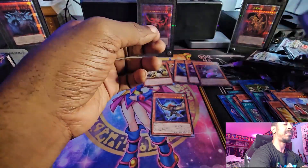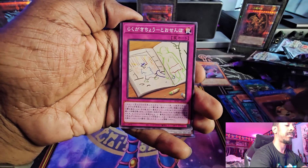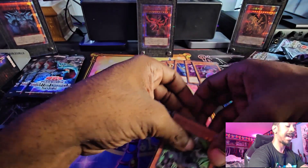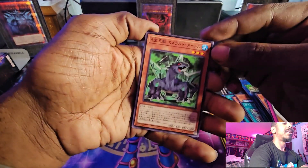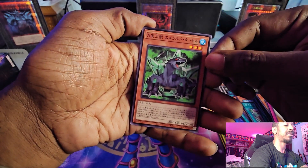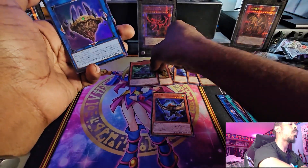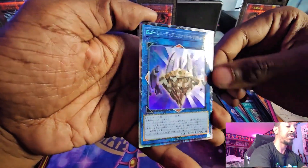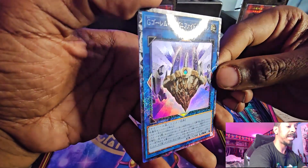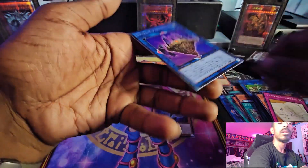All right. Followed by another G Golem Monument. G Golem. Doodle Beast. Emerald Turtle — Advanced Crystal Beast Emerald Turtle. So we are missing one, which is Pegasus, and we'll pull the whole set. Followed by the Collector Rare. I was not expecting this — we pulled a Collector Rare. This should be the G Golem Boss Monster. So this is a nice little card.